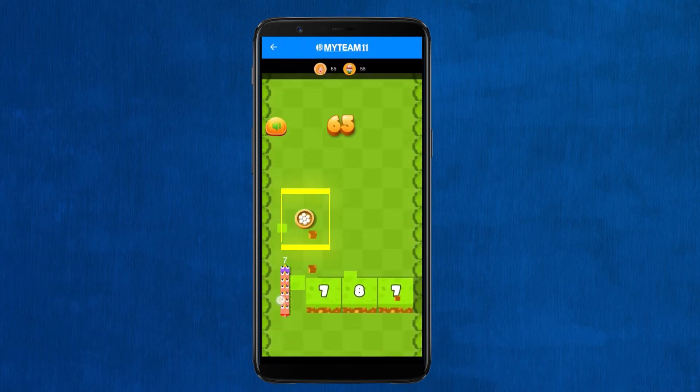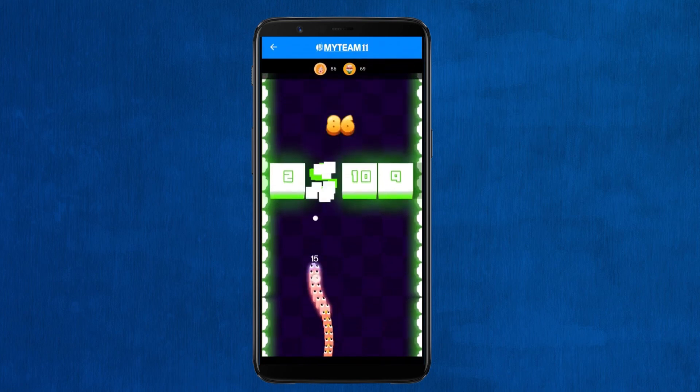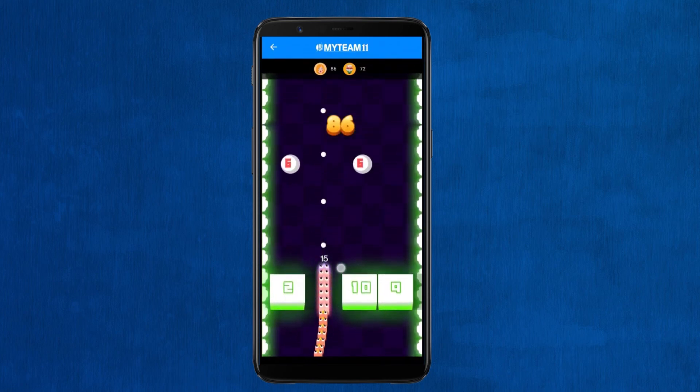Another power-up is the bullet power. If you collect this flowered ball, the birds will start shooting bullets. These bullets will decrease the number on the blocks. You can use this power to eliminate blocks without hitting them with your chain of birds.